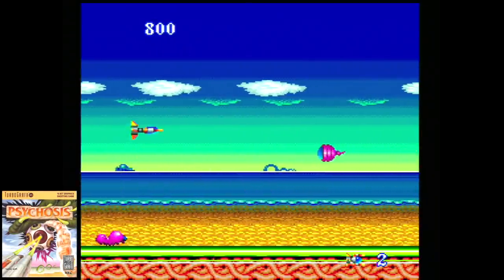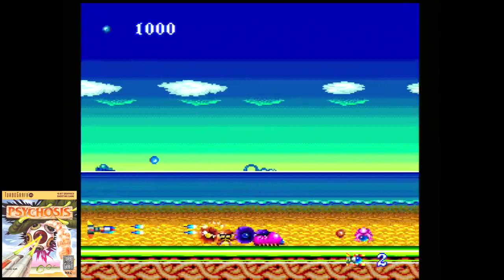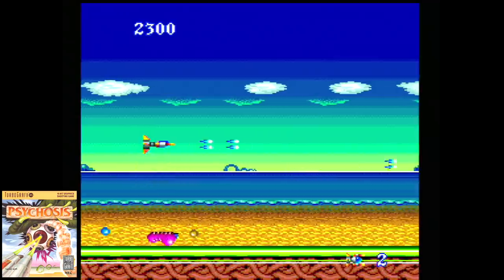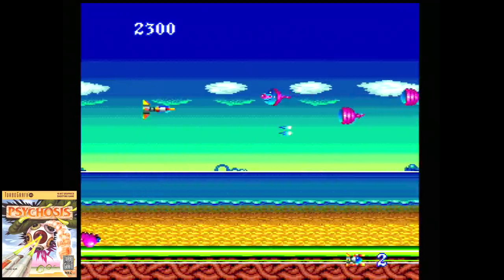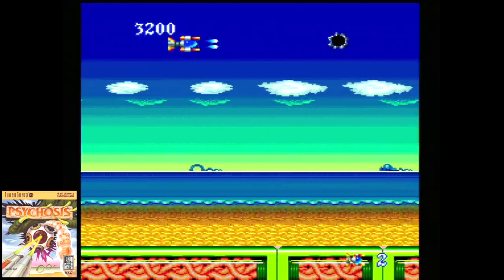The horizontal shooter Psychosis is here as well, developed by Naxat. The goal here is to destroy the entity that is trying to take control of your mind. I didn't care for this much back in the day, but it has grown on me over the years — it's kind of plain, but not too bad at all.